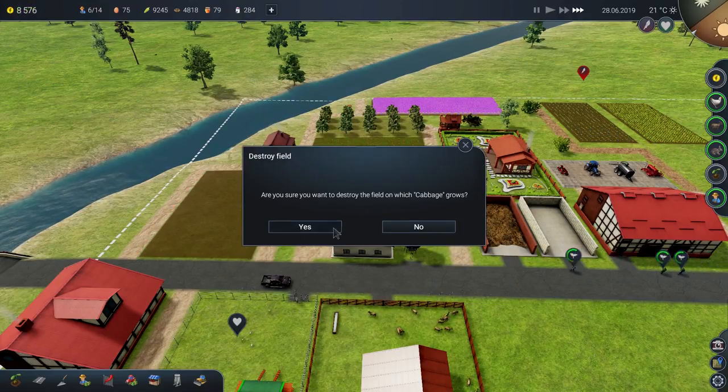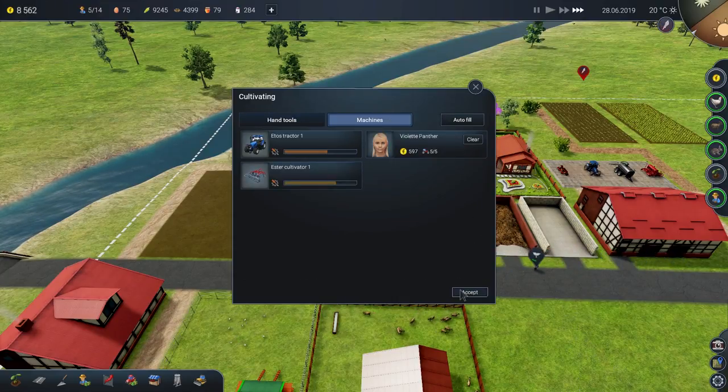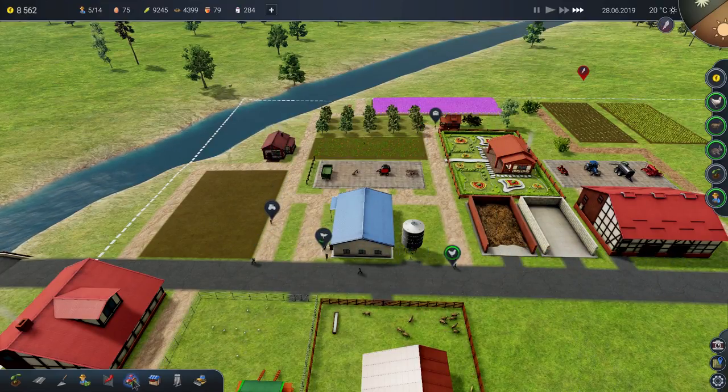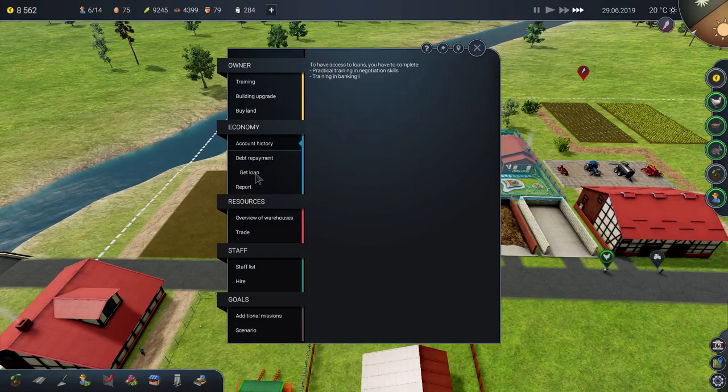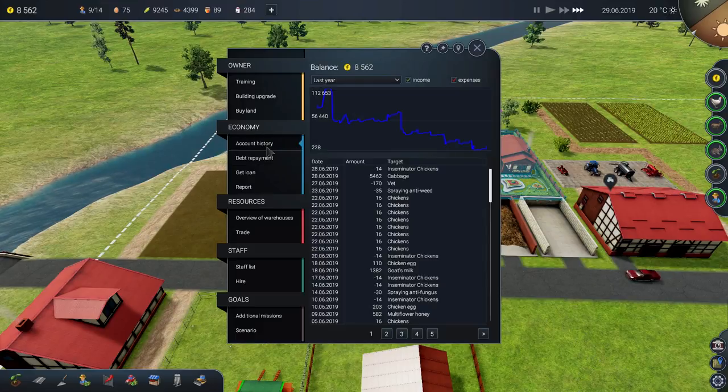We have to cultivate this field. What is selling right now? We've got to get a loan. I can't do a loan.